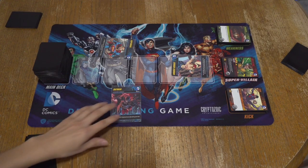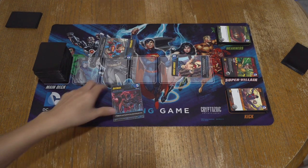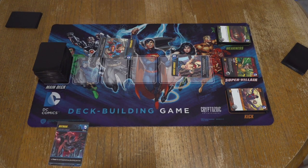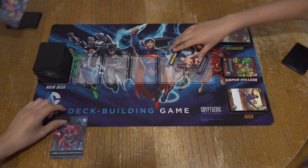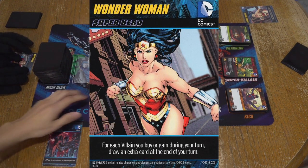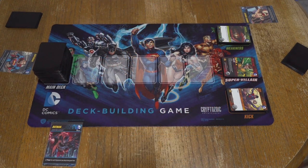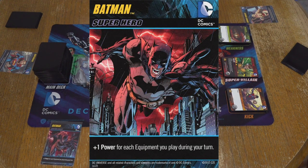That's the Trinity. I went with Batman just because he was my explanation card. My other choice was Cyborg. Wonder Woman's pretty good — Wonder Woman is all about villains. Every time they collect a villain, you would get an extra card at the end of your turn. Superman deals with superpowers and Batman, like I was saying earlier, equipments.